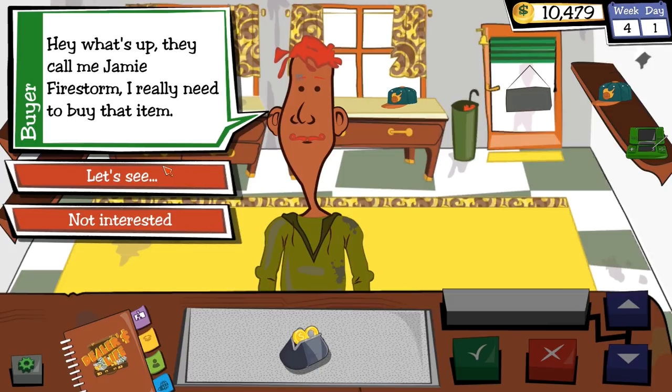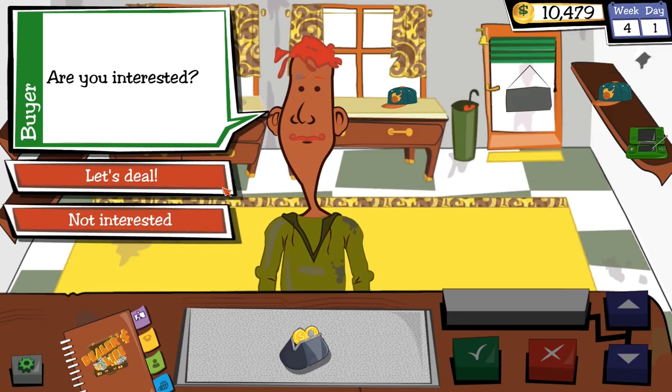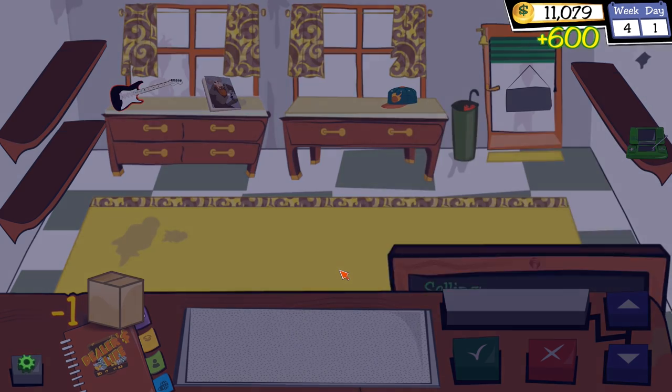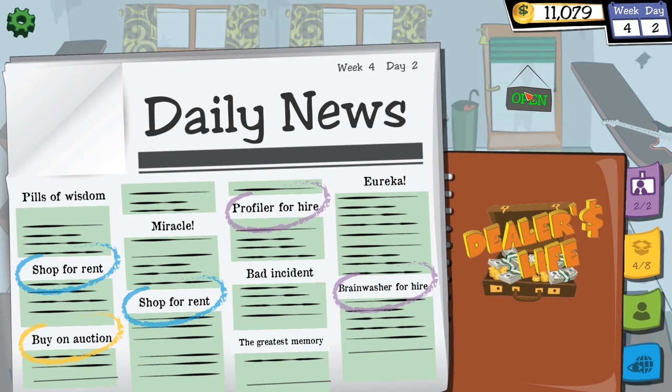Jamie Firestorm comes in — uncommon rarity, very good condition. They want to buy the hat that Phil has polished up. Are you going to give me $600 for this hat? You're a dope. Sure, continue. This pawn shop thing is easy.